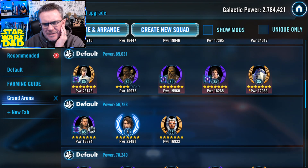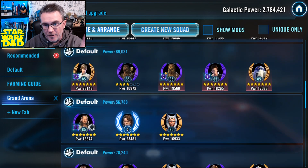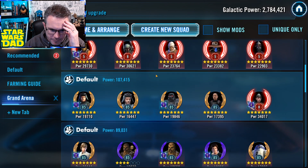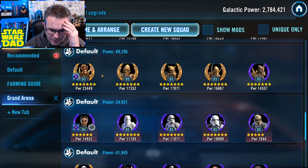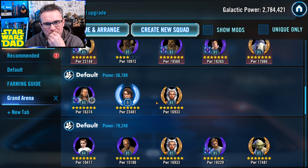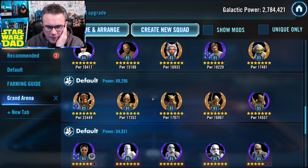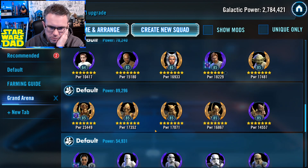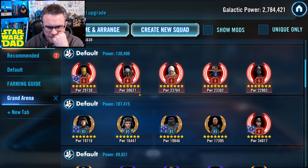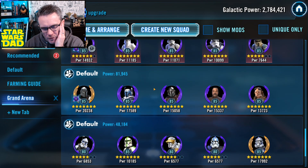I could put my CLS on defense — that has actually been a really good hold team, believe it or not. Even at low gear levels, people in Carbonite 1 had trouble with it or took three or four tries. If I do that, it leaves me with Palpatine/Vader, Wampa, Troopers, Qui-Gon Omicron, and Geos for offense. I don't really like Padmé as an offensive squad because the team isn't up to snuff yet. Most of my opponents are not going to put five super strong defense teams out there either.